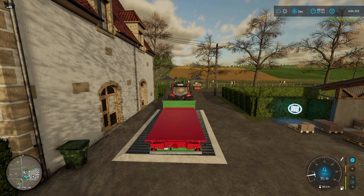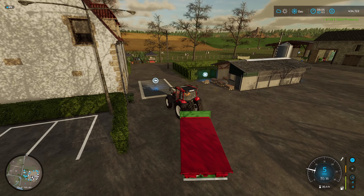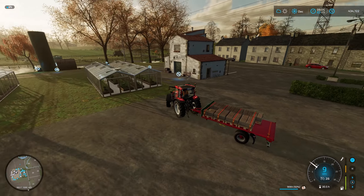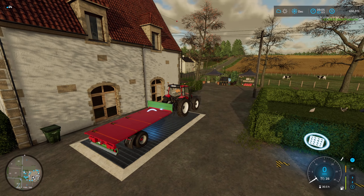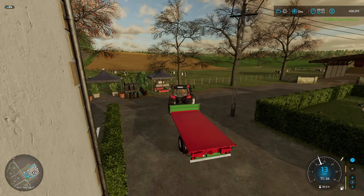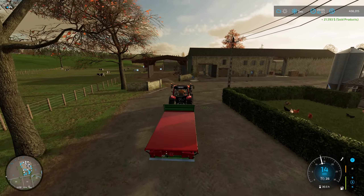There we go — nine thousand one hundred and thirty-nine dollars. Let's back up here and get our eggs. Beautiful — nine thousand liters in eggs. Let's see how much money this is going to make us. Twenty-one thousand five hundred and ninety-three dollars in eggs. Every month, at max capacity of 720 chickens, they consume anywhere between eight and ten thousand liters of wheat.